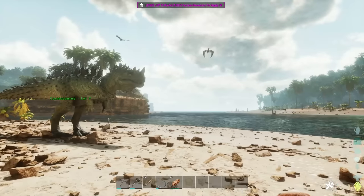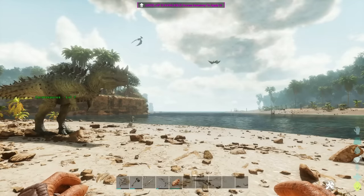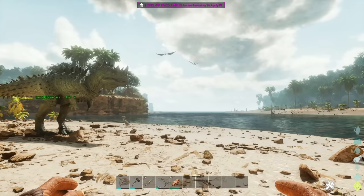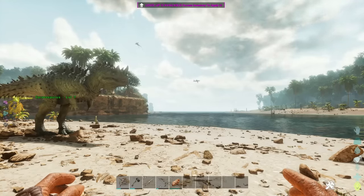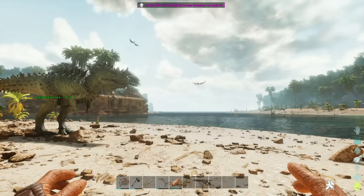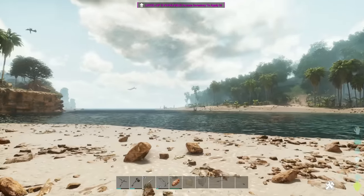I think the next one is the Dinosuchus. So going back to the console commands, we change it there to make it a bit quicker. I'm trying to spawn the Dinosuchus - please be right. I'm not sure if it's the spelling or if it's just not in the game. Let me try cheat summon again. I feel like I'm being silly on camera here. That command looks correct but it's not spawning. We'll come back to that one.